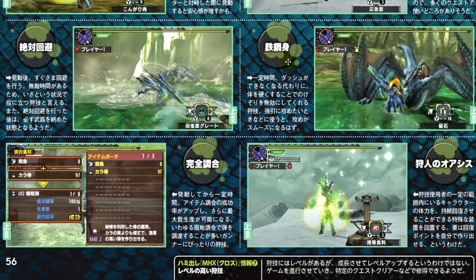Something that was mentioned on the website but not in this Famitsu article is that this Hunter Art will also reduce the amount of damage that you take. Next we've got Complete Combination. For a limited time, your item combination success rate will increase, and recipes that can produce multiple items will always produce the maximum amount. This will be particularly useful for gunners.